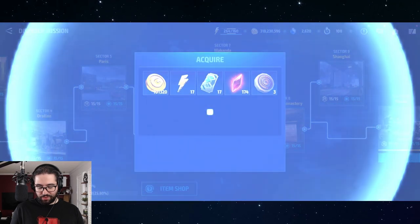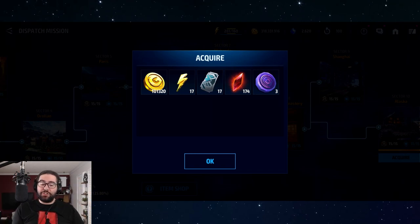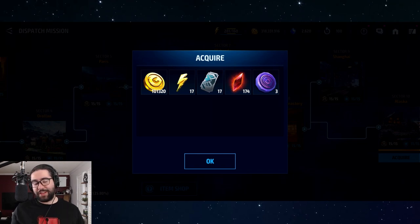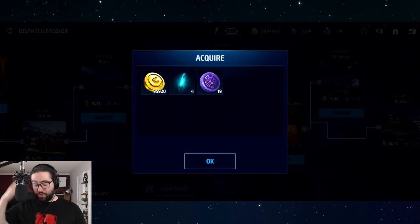I finally got a crit reward on dispatch — it's two in the morning and I'm genuinely shocked. That's about a week's worth of awakening crystals for free! You should not wait for dispatch to fill all the way to max; try to collect at the halfway point during the day when you have a few minutes, because crit rewards do exist and are amazing.